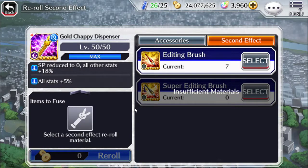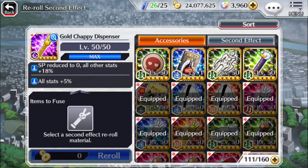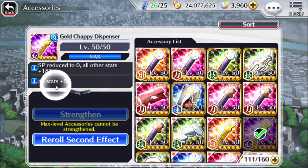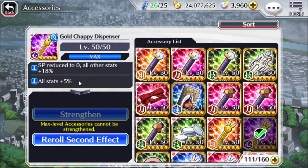So basically the super editing brush is a device that lets you re-roll for a max second effect on the accessory. I would have really liked to get 30% attack on that golden chappie.